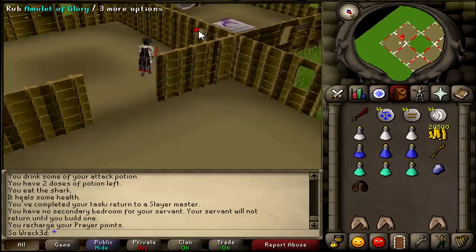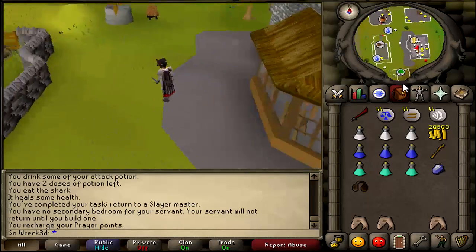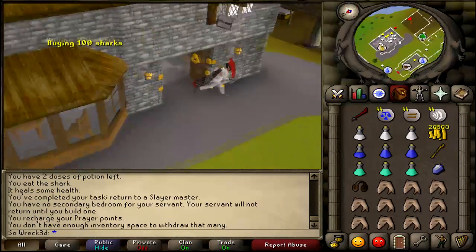Anyway, guys, I already started Slayer, and my efficiency has pretty much doubled since I can teleport to my house and have access to almost everywhere in RuneScape. I don't have to waste any glory charges or keep elemental runes or teleport tabs in my inventory, so it's been pretty quick getting through these Slayer tasks.